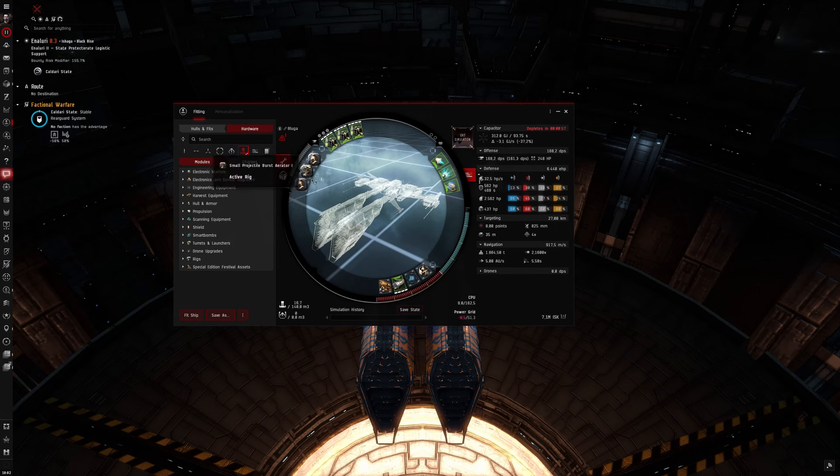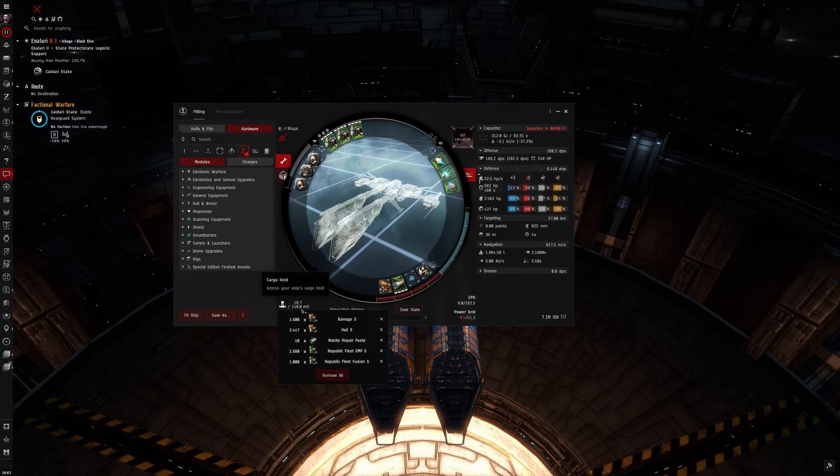This fit is really great on tank — you have 6400 EHP and the ancillary armor repairer — but the DPS isn't great. This fit actually didn't work as well as I hoped, but I still got some fun fights. You need a 1% power grid implant and the armor rigging skill at level 4 so the power grid works. I have some different ammo types: hail for maximum damage, barrage for some more range, EMP for shield ships, and fusion for armor ships. Navy ammo is also good for better application, and of course nanite paste for the ancillary armor repairer.